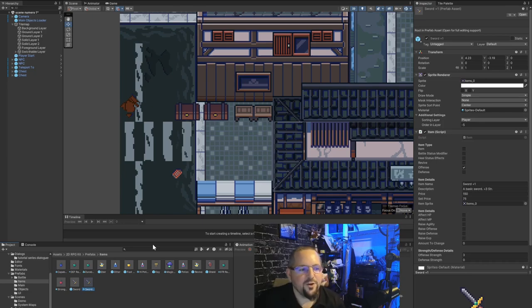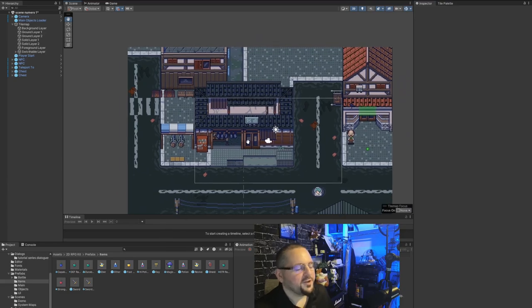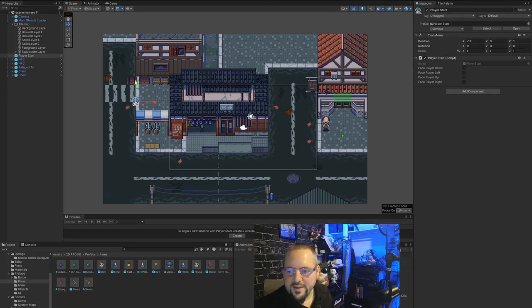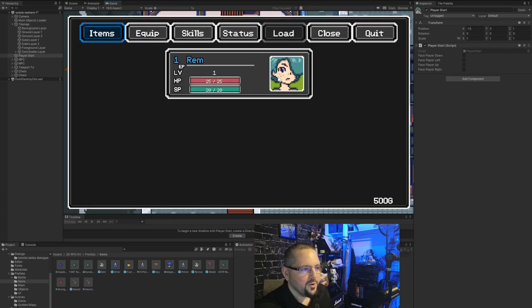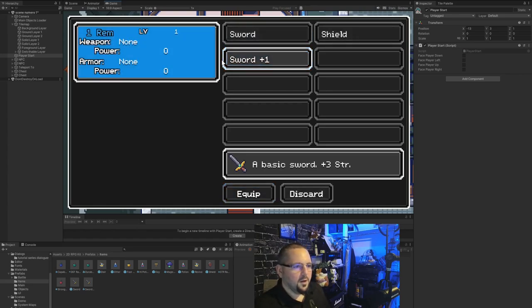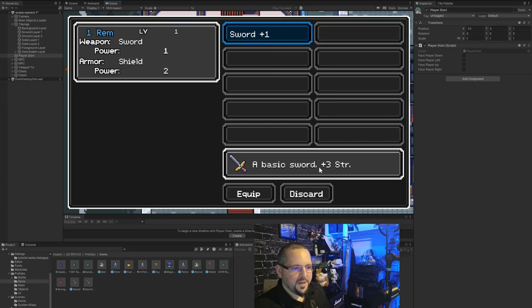I clicked on the sword so I need to select the chest again — this is how Unity works everywhere, not just in the RPG kit. You need to have the chest selected for the inspector to appear. Once you put the chest item in the inspector field, the chest will have an item in it. But I have not yet entered chest 001 and chest 002 into the chest manager — so the chests currently work but if I were to save and load the game, it would not remember them.